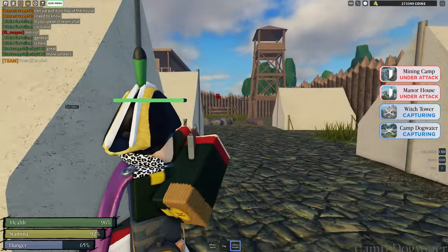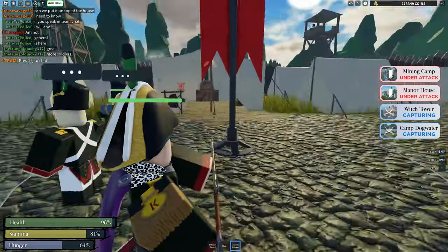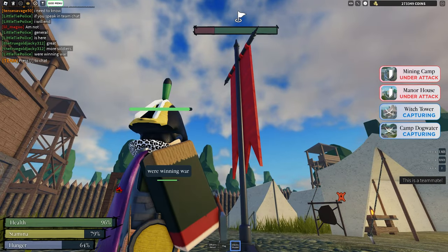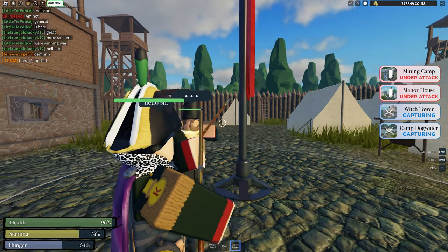Muskets aren't that good in this game — rifles are kind of better, but still not that great. So I would recommend using a custom crosshair. You can find those anywhere on whatever device you're on, in the app store or something.